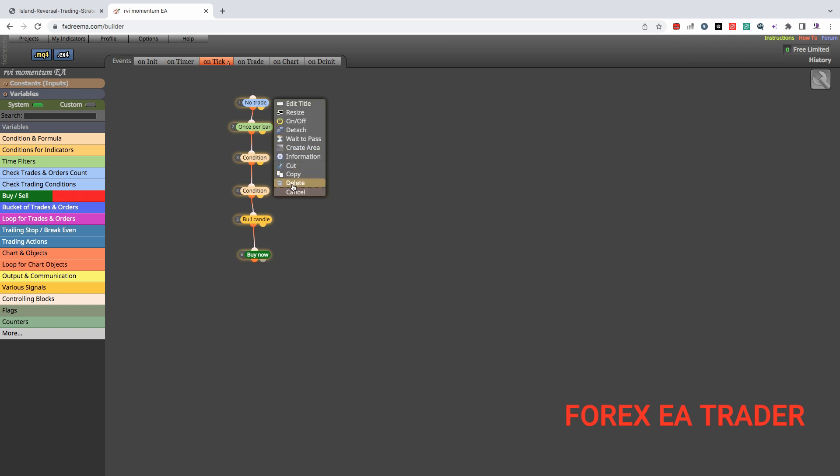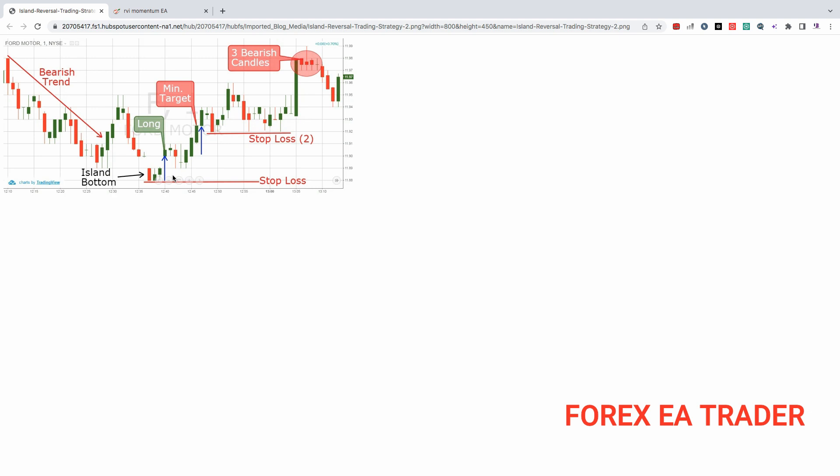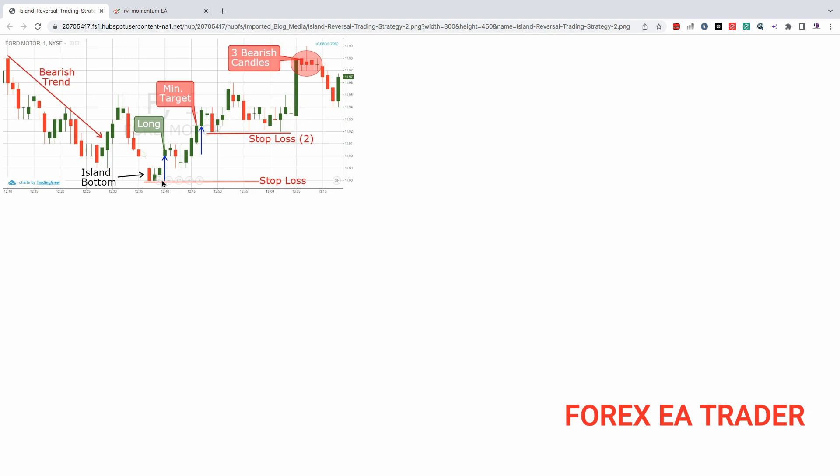If you want to learn more about this, watch the previous video. We are going to remove everything we have here and start afresh. This should be easy to do. There is a ton of stuff you can do with FX Dreamer — I'm not affiliated with them, I just use them because they are free. If you want more features or for MT5, you can buy a subscription, which is very cheap, especially if you're going to sell the robot or if it makes you a lot of money.